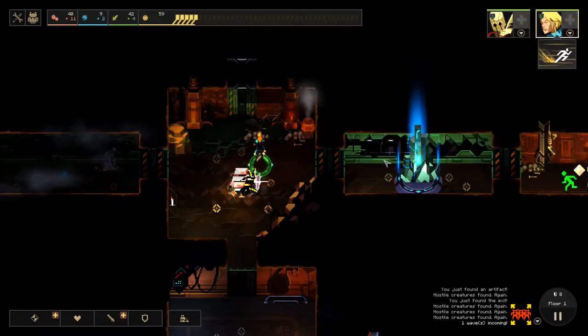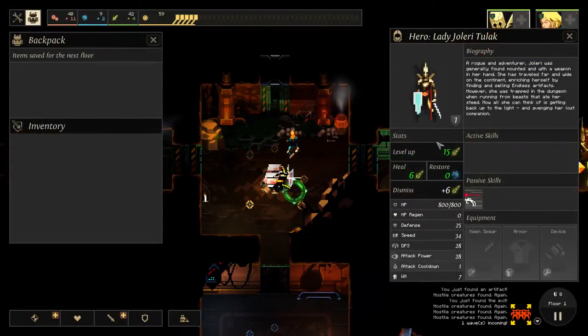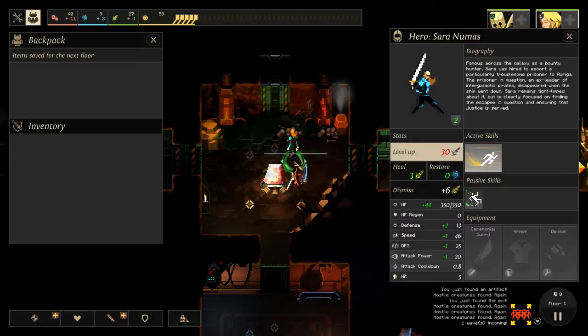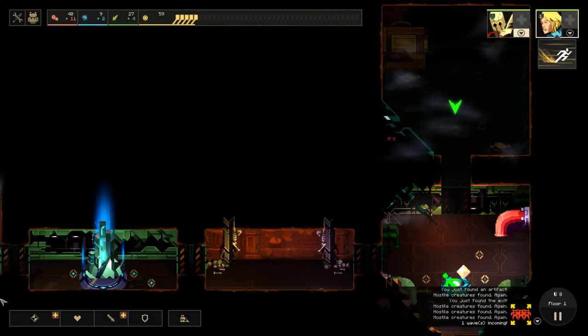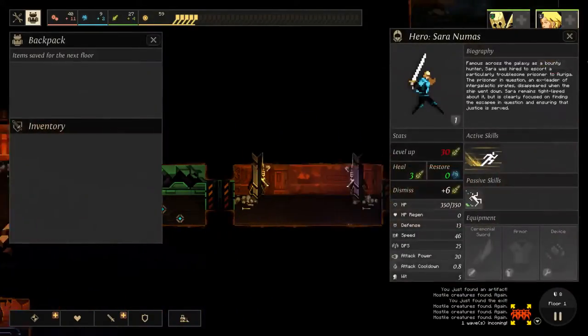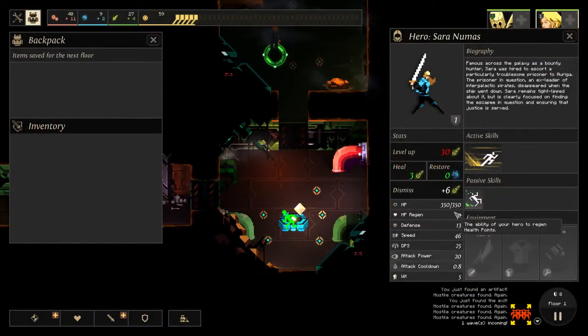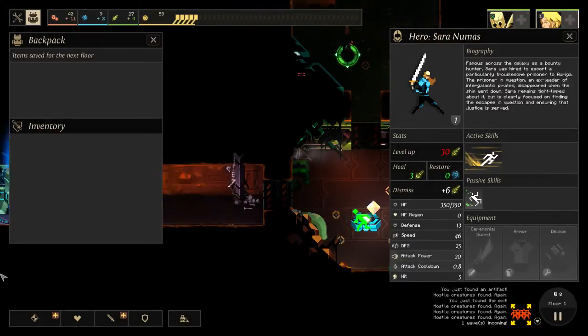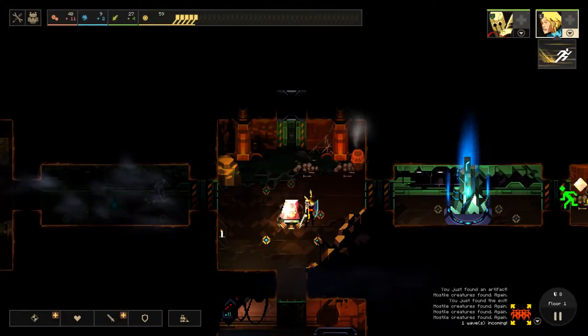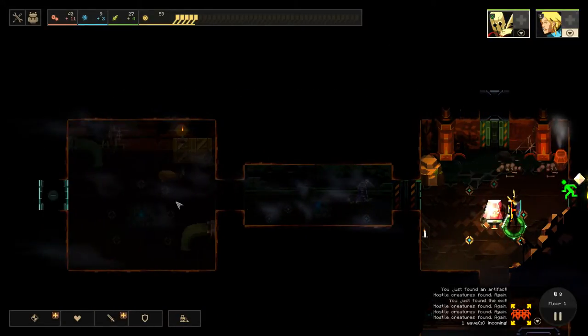The turn's over. I can heal now and level up these characters. It costs 15 food for this guy and 30 for this guy — I don't know why this guy costs so little. Characters also have different stats: health, HP regeneration, defense, speed, and DPS which is calculated by a combination of those. Wit is something that comes into play later in the game — it dictates how fast you can repair modules, and you can also modify those modules as well.